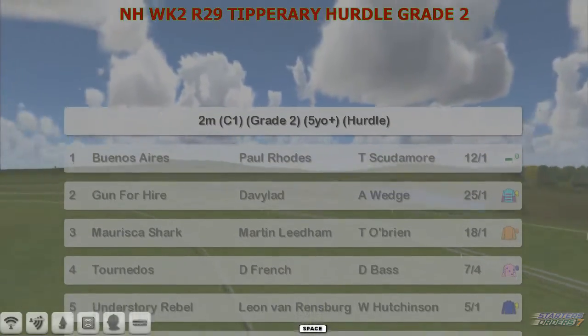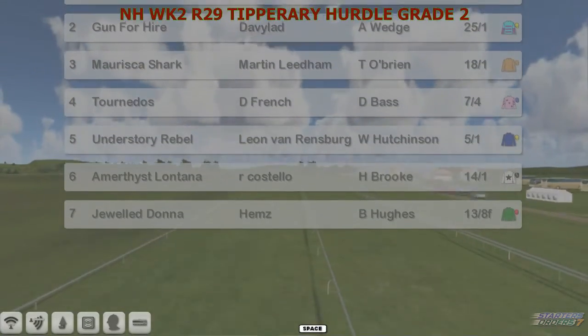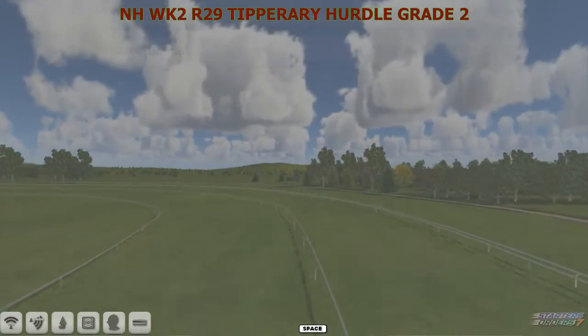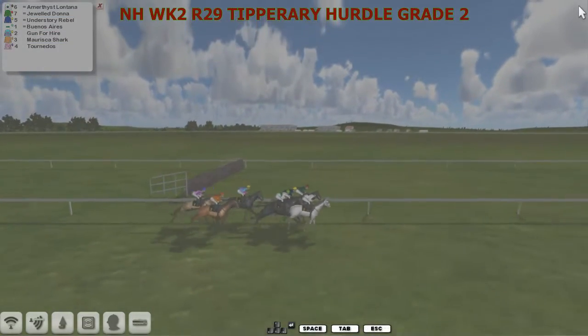Hello, the Tipperary Hurdle is next and this is a Grade 2 Hurdle. The top one is Bonasarius for Paul Rhodes, Gunfire, David Robertson, Mariska Sharp, Martin Linnum, Tornidos, Daniel French, Understory Rebel, Leon van Rendsburg, Amethyst Lontana for Ryan Costello and Jord Donner for Hems. So a small field then, Grade 2 Hurdle and away we go.